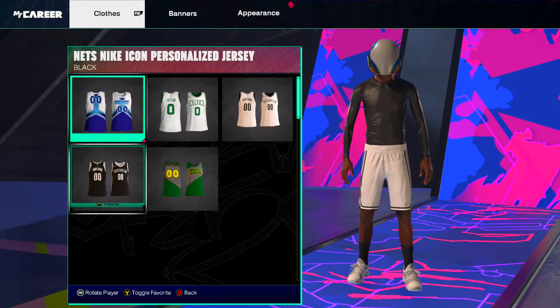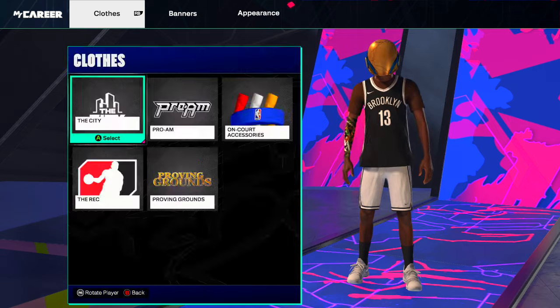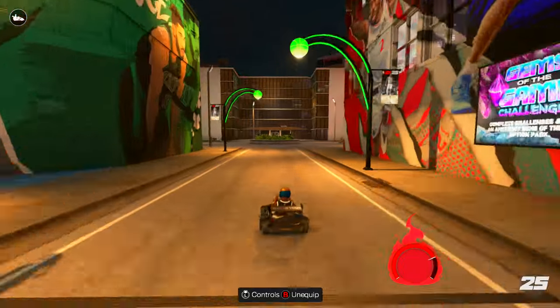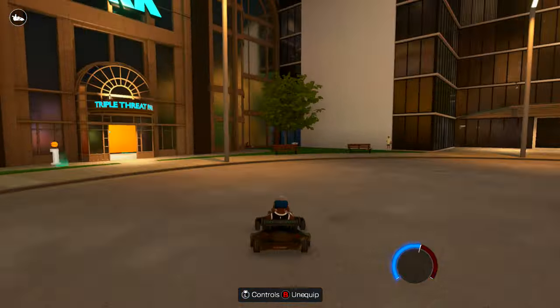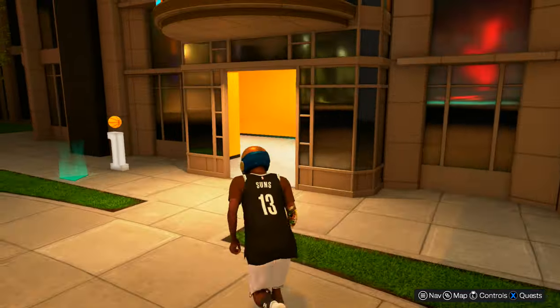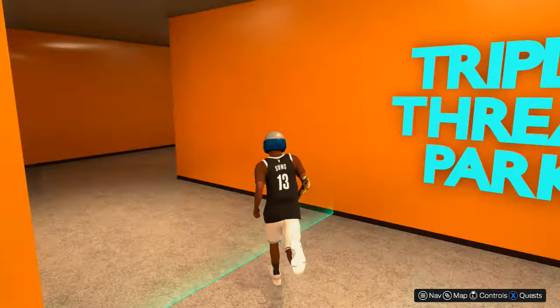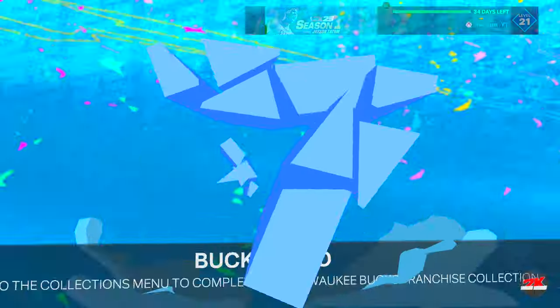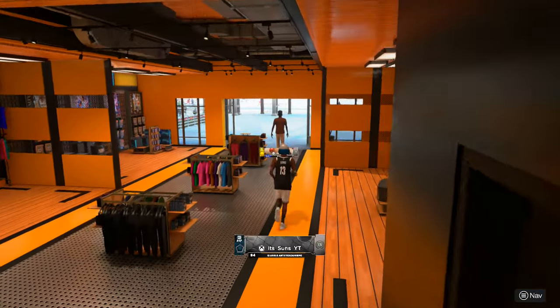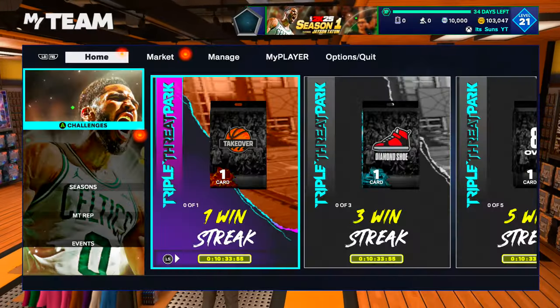So what you want to do is go ahead and put the jersey of your liking on, then follow me — we're gonna take a trip to Triple Threat Park. Triple Threat Park is a MyTeam game mode where you play with NBA players, kind of like a park where you can run around and pick a spot to play with your team of NBA players. It's kind of like the park but not really.